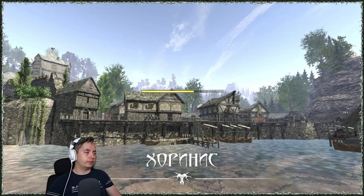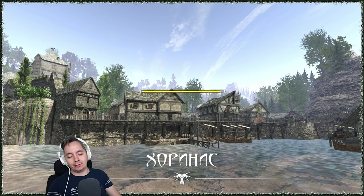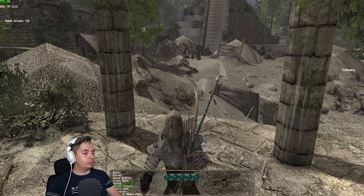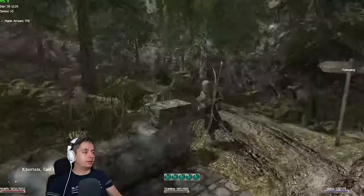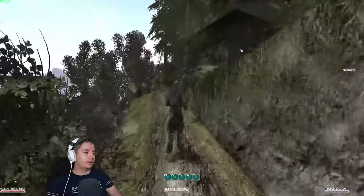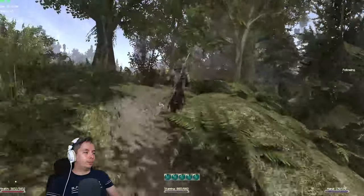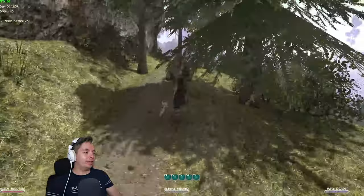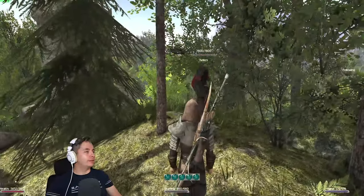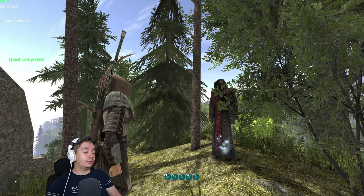We're back at the teleporter and we're going to go back to Corinna and talk to — let me check his name — Kelios. We're going to the market square because it's the closest to where he spawned. Here we are with Kelios, and you get quite a bit of experience and fire protection.